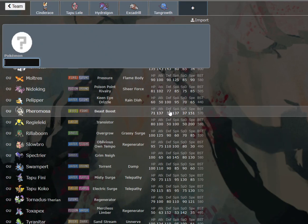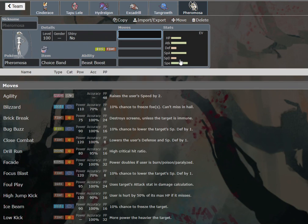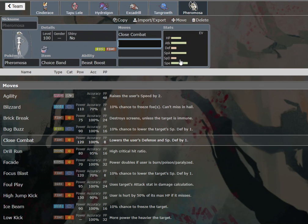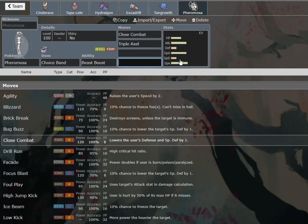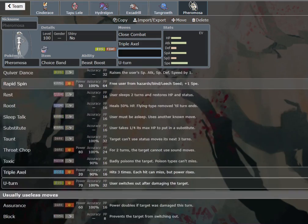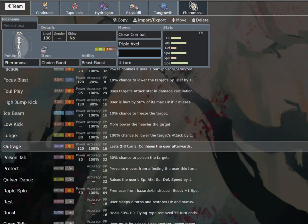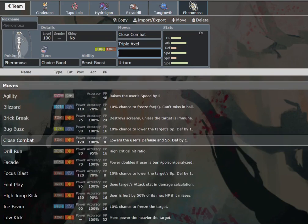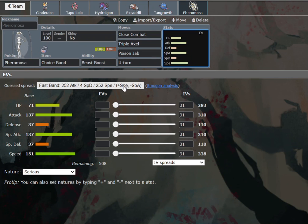We could go with a Pheromosa here — I think that would make some sense, but I don't really love it. Although Choice Band and U-Turn into Tapu Lele is kind of genius. We're going with Choice Band Pheromosa: Close Combat, Triple Axel, U-Turn, and last move — Poison Jab, Drill Run, Lunge are all options. I think we really care about Toxapex, so we want to run Poison Jab. Because we have Tapu Lele and Zen Headbutt from Cinderace, X-Scissor — so yeah, why not? That'll work out here.